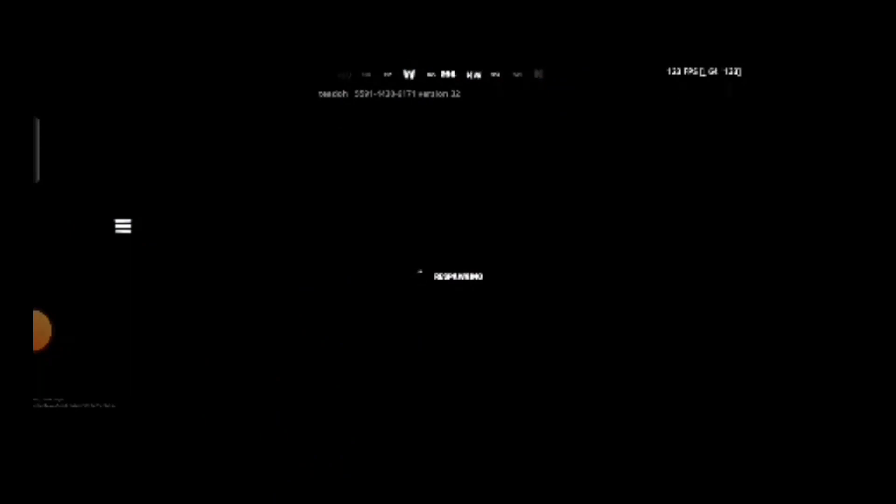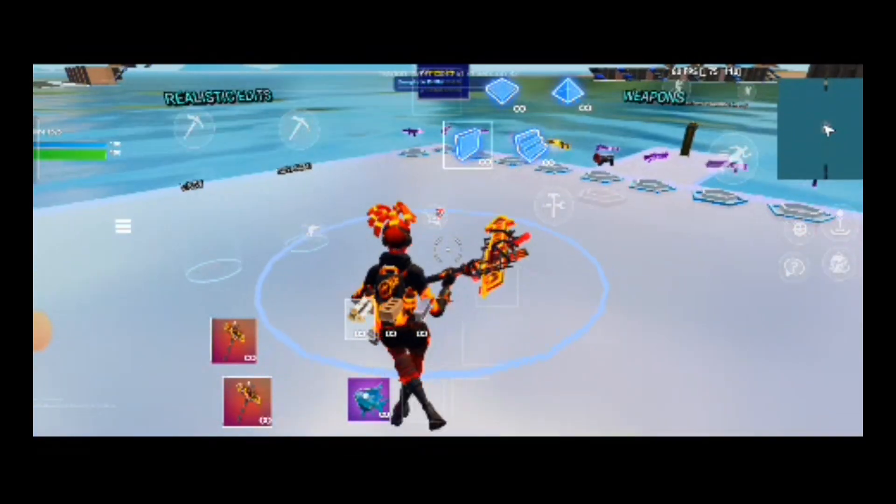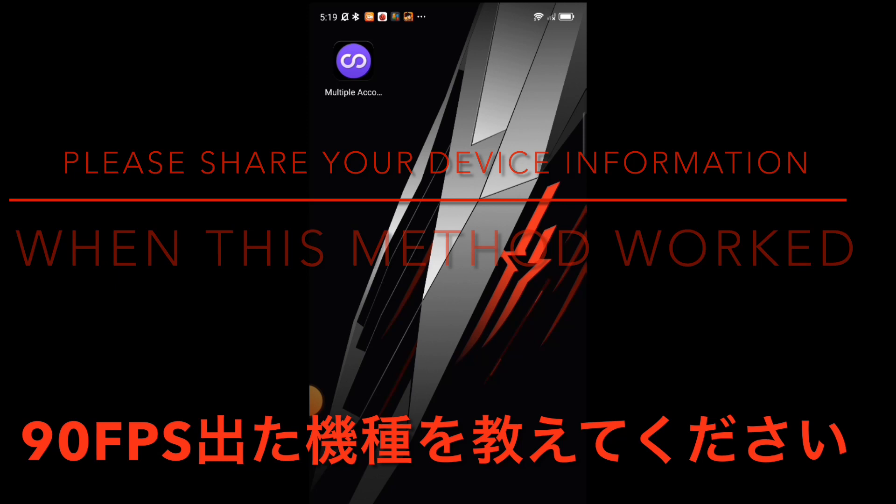Now creative has started. As you can see, FPS is around 120 at the right upper corner. 120fps setting is still available after the latest updates. If your device works like in this video, please share the device information in the comments. I have already checked on Redmagic 6 and Galaxy S21 Ultra and both devices worked.